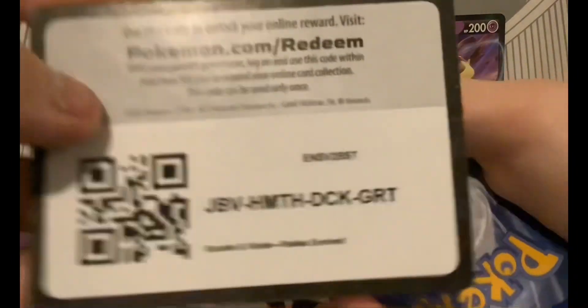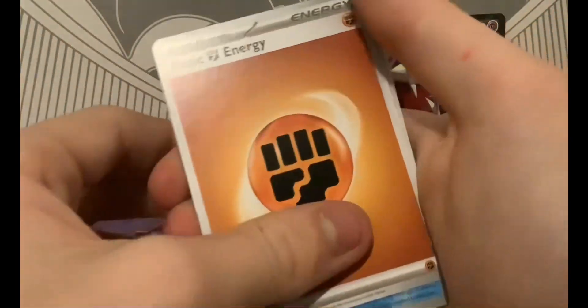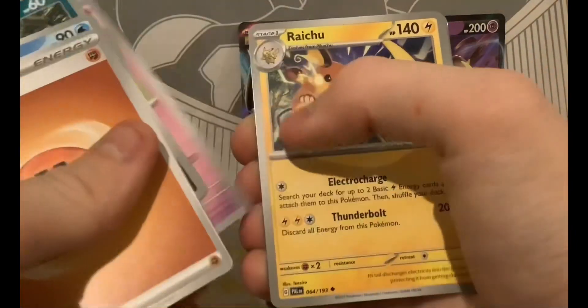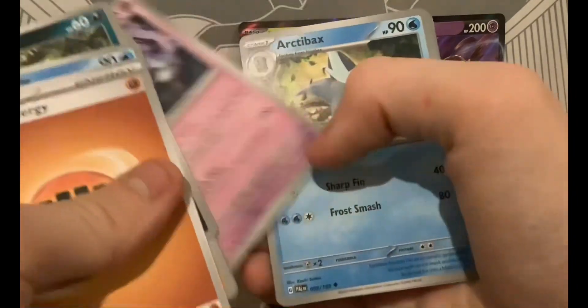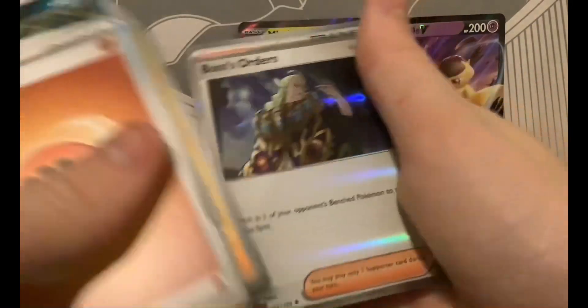Code. I think it's another holo. Basic Energy, Citadel, Shrootle, Phalanx, Jigglypuff, Raichu, Gothitelle, Octillery, Reverse Rookidee, Reverse Pikachu, and a Boss's Orders holo!